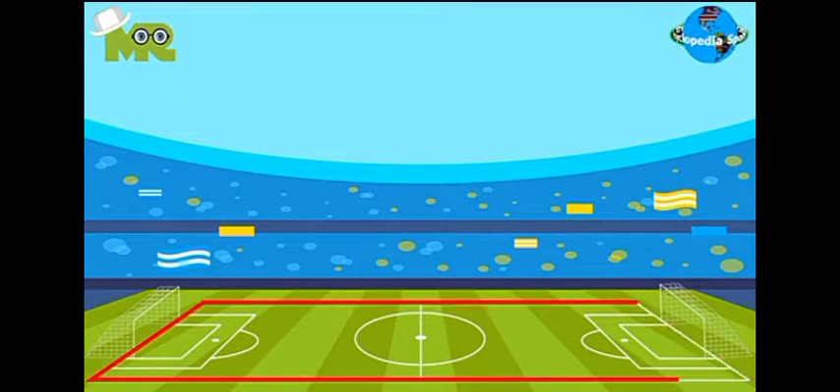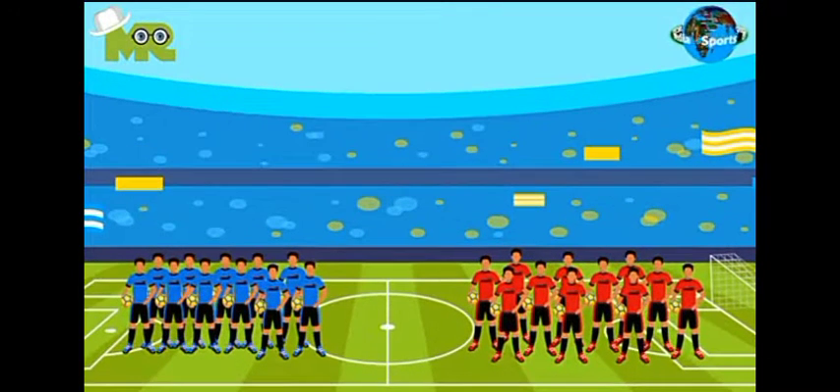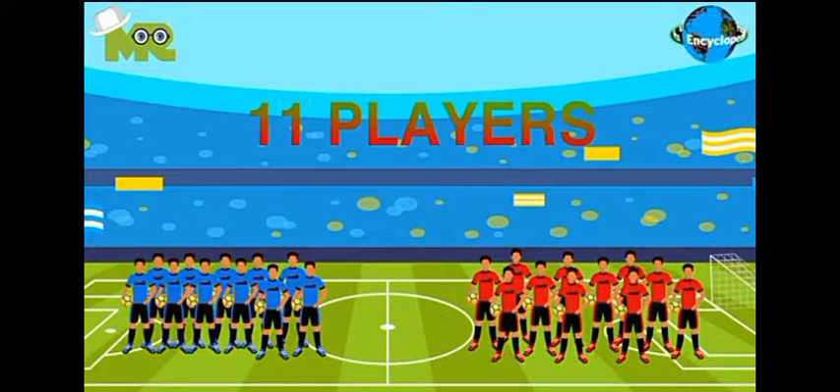Association football is played on a regular-shaped field. There are nets placed on either end of the field. The game is played between two teams consisting of 11 players each.